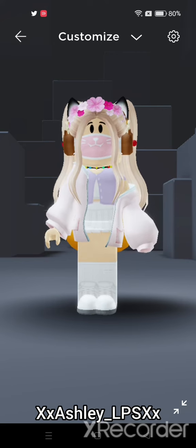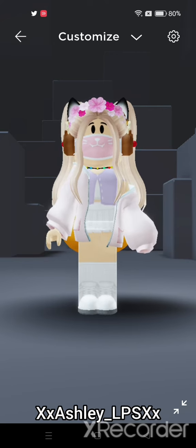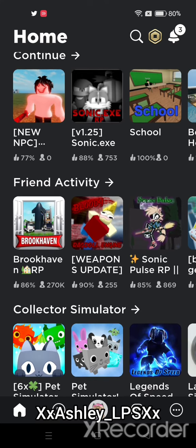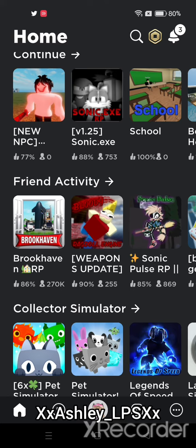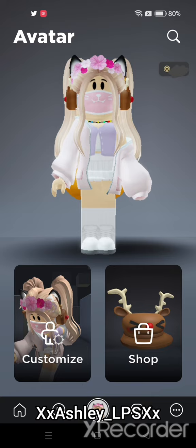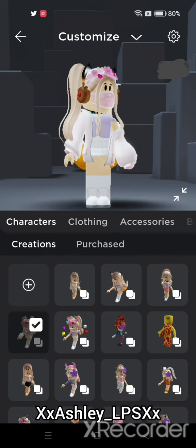So here are my tips for you. First, you are on your home page, then you'll need to tap on your character — your Roblox character, your Roblox profile down there. Now that you're on this screen, you just need to tap on customize. Now that you have tapped on customize, you'll need to tap on your character.